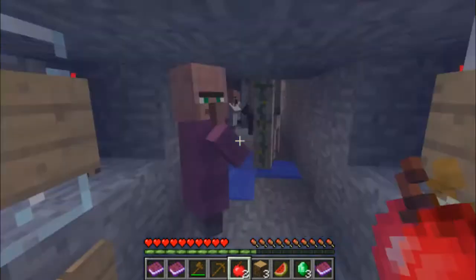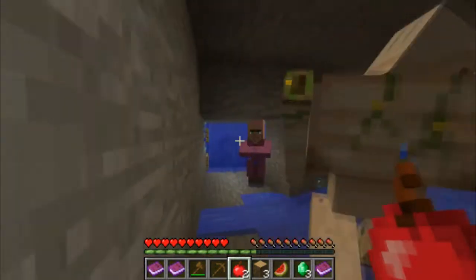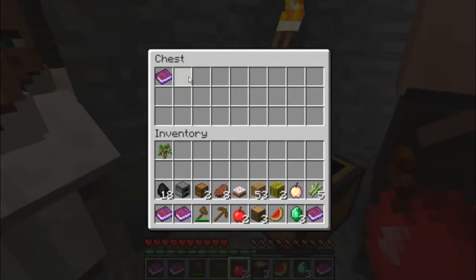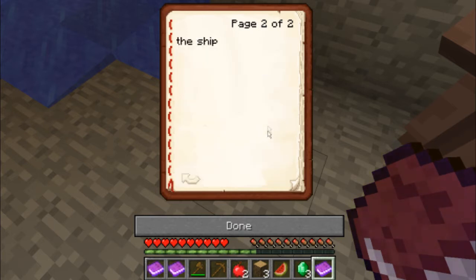I'm guessing this is the rest of the survivors as well. Oh, there's an iron golem — scary guy. Furnace, coal, wood — finally help! 'Yeah, you found us. We've been down here for weeks, only being protected by that golem that we captured on the ship. Thank God you found us. Now you can get us out of here and help us rebuild the ship. Take the materials from the chest and start rebuilding the ship.'